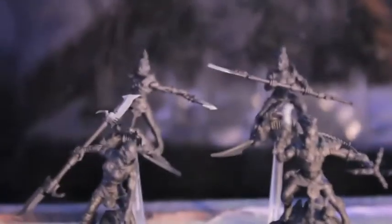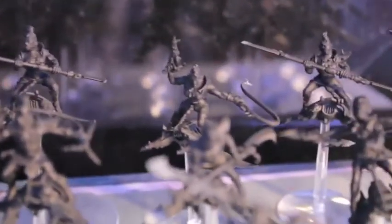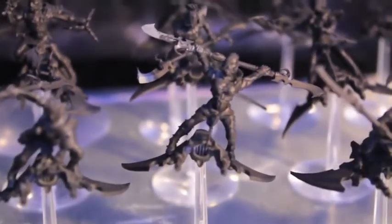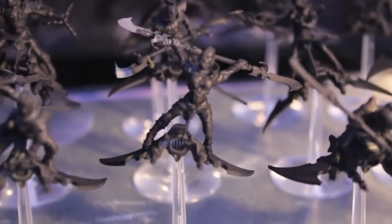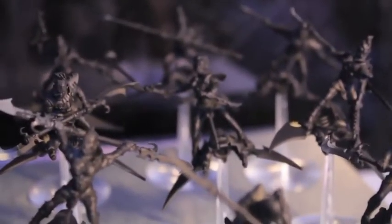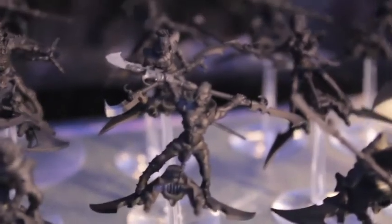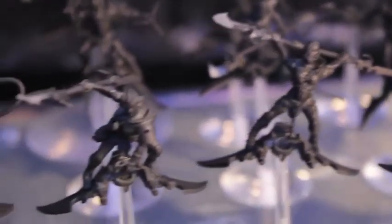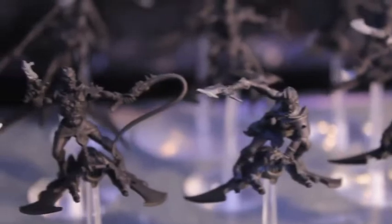Two of them have agonizers, so I think this is probably going to be a list that gets split up into two separate units. Or they just take one out. I'm not even sure what the maximum unit size for a Hellions really is. So maybe if the client just takes one of the agonizers out, or just counts it as not having an agonizer - because none of these are magnetized - then you can just use it as one big unit.